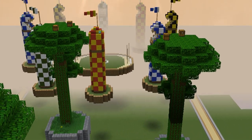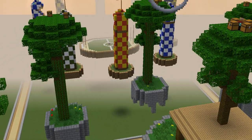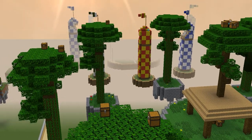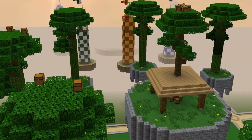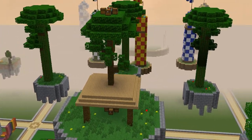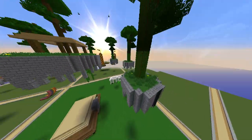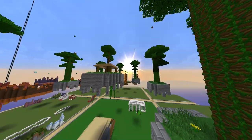Basically, this map is called Jungle Remake. Before, there used to be this jungle map where it was just floating jungle trees, and then in the center there was this little thing. So I tried to remake that, except I added this little island here instead of just the tree by itself.